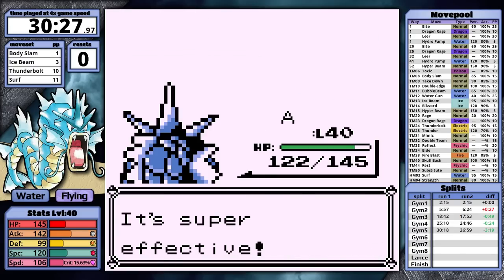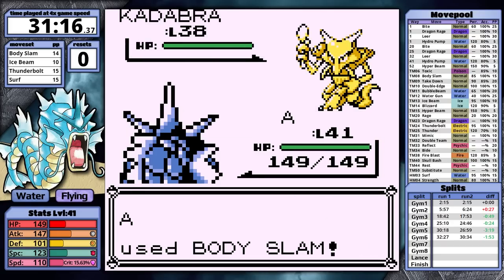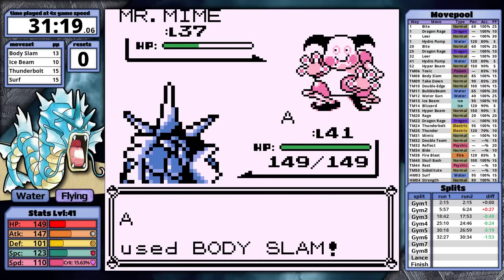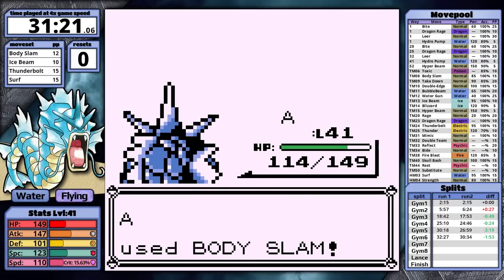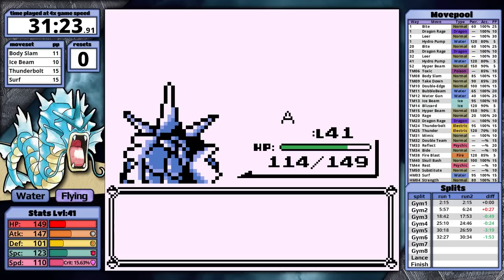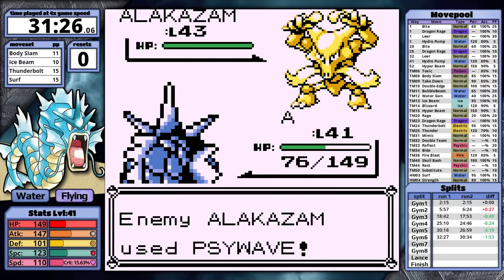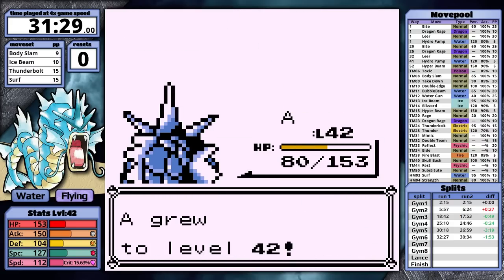At level 41, Gyarados is ready for Erika. I fight only the mandatory trainer, then crush her team — Ice Beam has guaranteed one hits at this level. Sabrina is immediately next. Gyarados outspeeds all her Pokemon except Alakazam. Body Slam always one hits Kadabra, but Mr. Mime can't survive — today it gets a lucky critical hit with Confusion, its only psychic move, so that's the worst luck I could get on the first turn. The real issue is Venomoth, because it always uses Stun Spore as a grass-type move due to Sabrina's good AI. The luck reverses and Gyarados gets a critical hit on Venomoth. Against Alakazam, I don't outspeed but need to survive two hits. In Red it only knows Psybeam and Psywave, and Body Slam paralyzes it here. So while it's an inconsistent fight, I emerge with no resets.